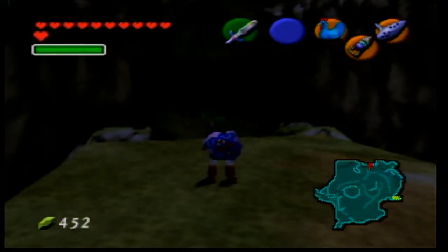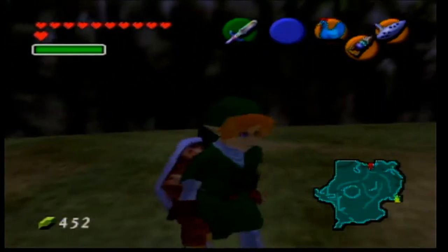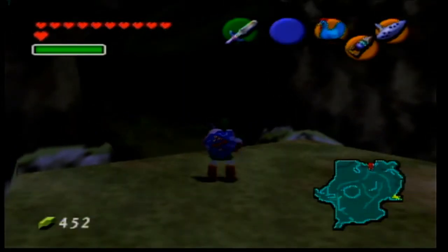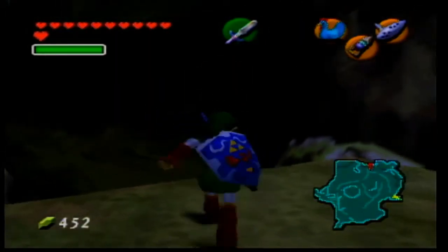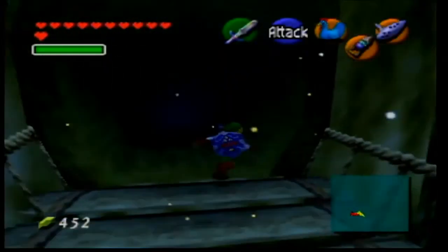Last time, after we came to the future, we looked around and saw what we could do. We got Epona as a rideable steed, we also got the Hookshot, and we got Saria on the training sequence, which now we have Kohiro. And in this episode, there's going to be some more cleanup.